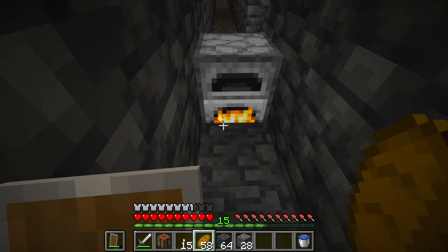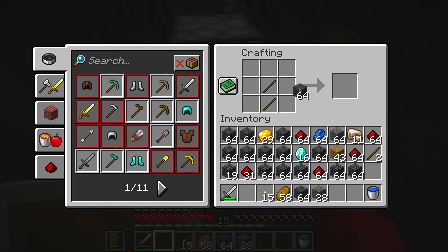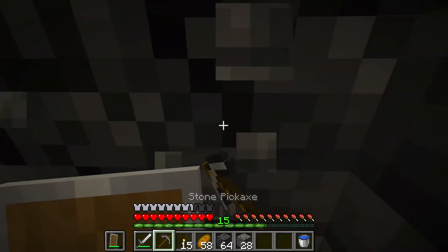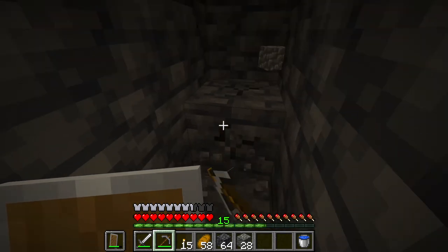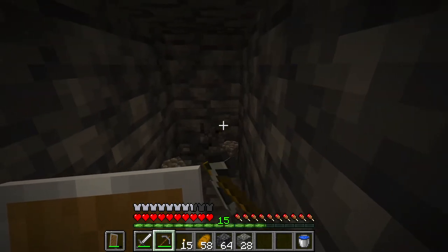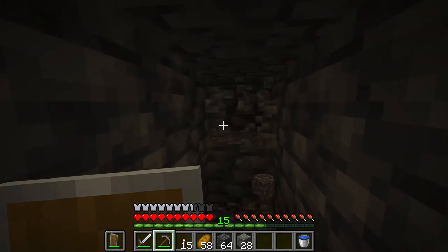I'll put my crafting table down. I need sticks. I'll make a stone pickaxe for just a little bit while I'm mining, and then craft an iron pick once it's cooked. I'm running low on torches too, and I don't have any coal.